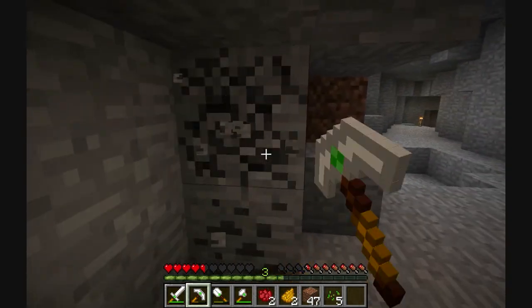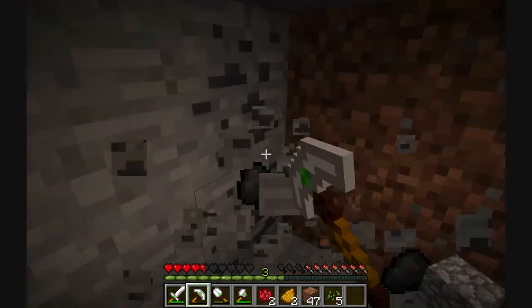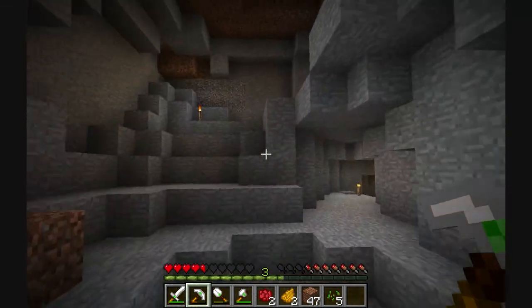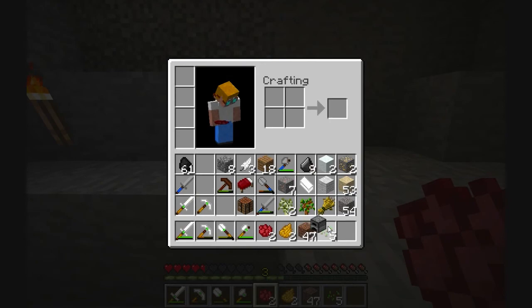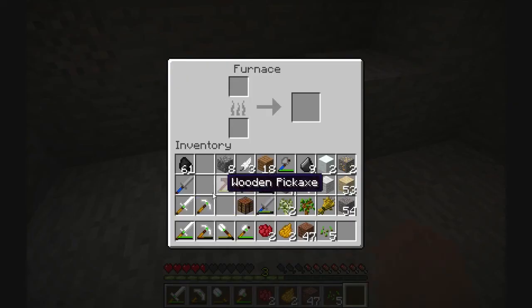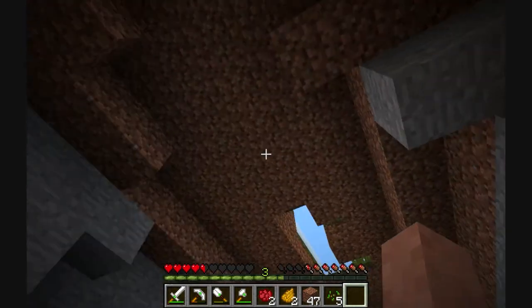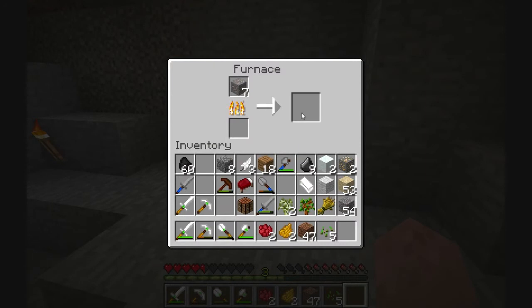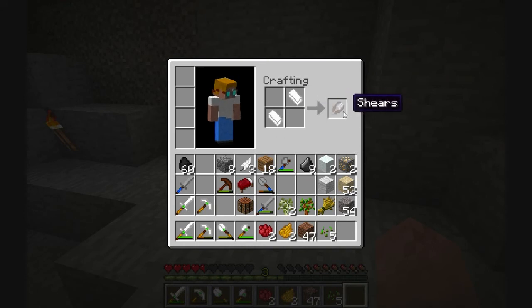Let's grab some more coal. I thought I saw iron on the ceiling. Okay, now that I have a little bit more iron, I'm just going to place this down. Seven is enough that I'm willing to waste it. I suppose I don't have a little bit more iron — I have one more iron. But all I need is one to make shears. Then we'll see if we can't find out if those sheep will regrow their wool or not.